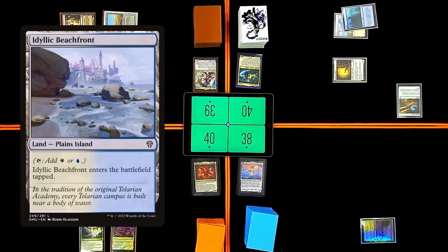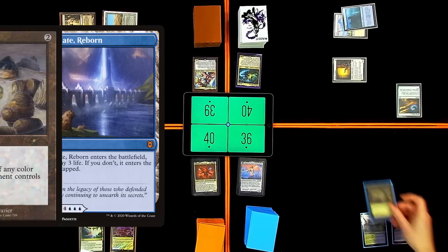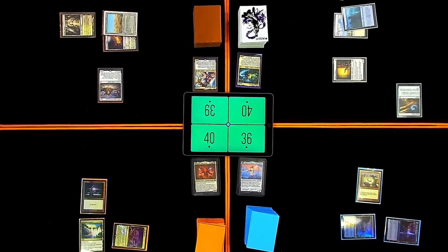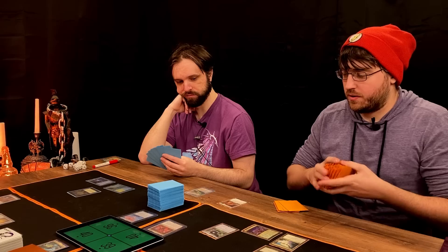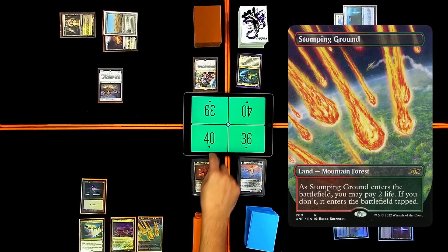I will then go to my turn. I have a Seagate Reborn — face down in defense mode. Pay three life so that I may cast Felwar Stone, which, thanks to Brent, taps for any color. I will Enlightened Tutor at end step and put Timeless Lotus on top of my library. I'll go to my turn, draw the Timeless Lotus, and shock — one, two, three, four, five. Timeless Lotus will enter tapped.